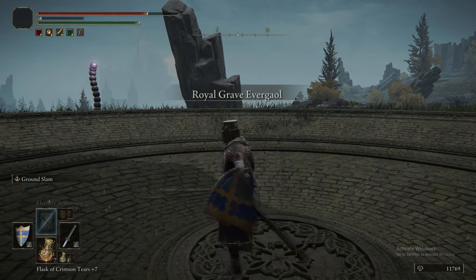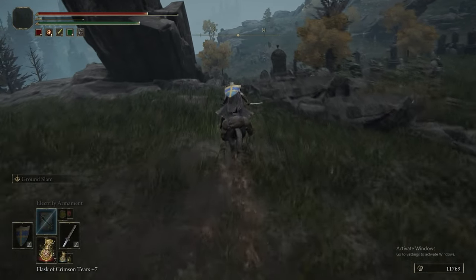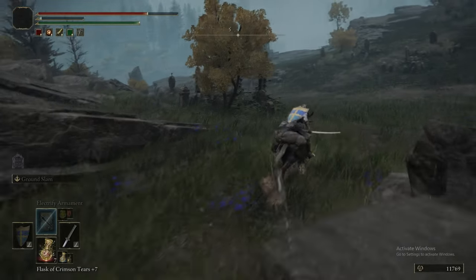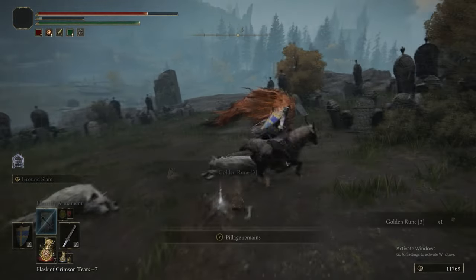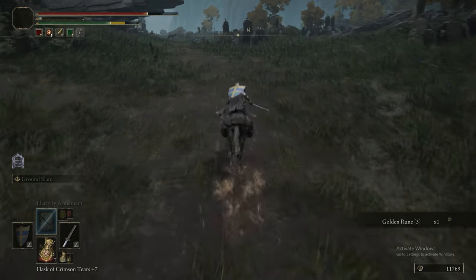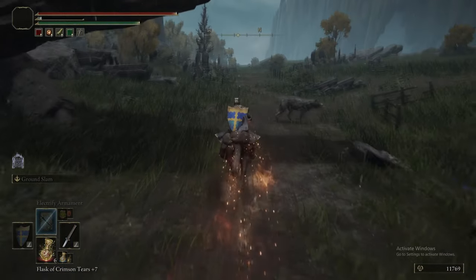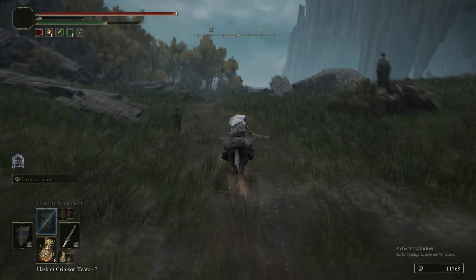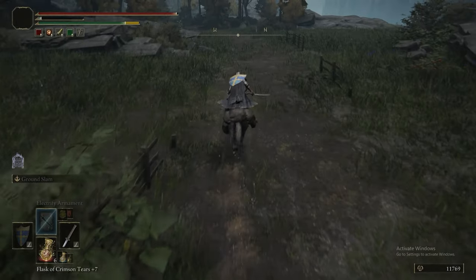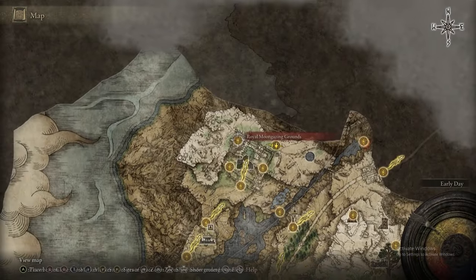That item we got — it's okay, kind of a spectacle when you use it, but too expensive for what it is, and you get a stronger version of it way later in the game anyway. We grabbed Torrent and then got the item and left, because fighting that Red Wolf which drops nothing for the sake of a Golden Rune 3 is not a valuable trade-off. Those Red Wolves are some of the most annoying enemies in the game — it was okay as a boss in Raya Lucaria because it's confined to a room, but out here it can just go anywhere.